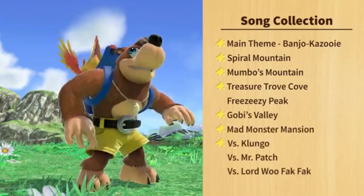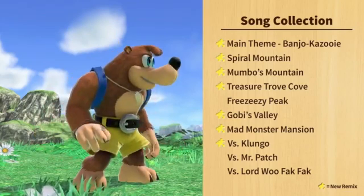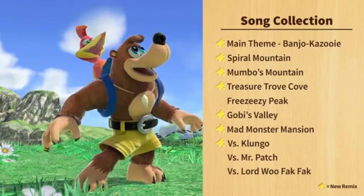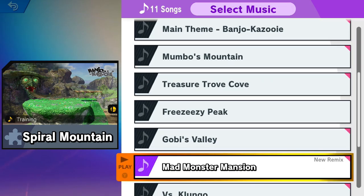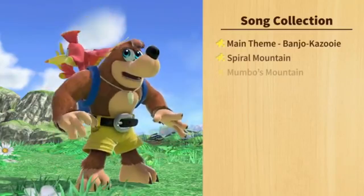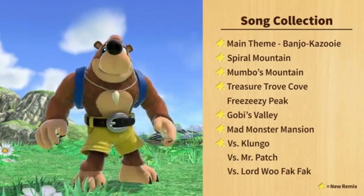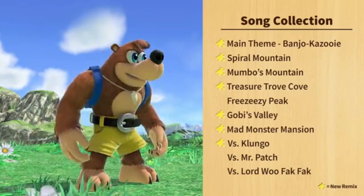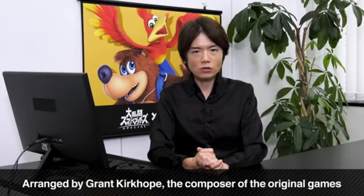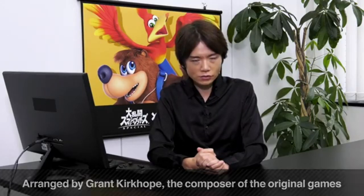The songs in this game are awesome. There are seven new arrangements from classic Banjo-Kazooie tracks, with three remaining the same — those being Vs. Lord Patch, Vs. Lord Woo Fak Fak, and Freezeezy Peak. The other songs with new arrangements include Spiral Mountain, rearranged by Grant Kirkhope, along with the main theme, Mumbo's Mountain, Treasure Trove Cove, Gobi's Valley, Mad Monster Mansion, and Vs. Klungo. All great songs with some really good rearrangements — Mad Monster Mansion has always been a favorite of mine.